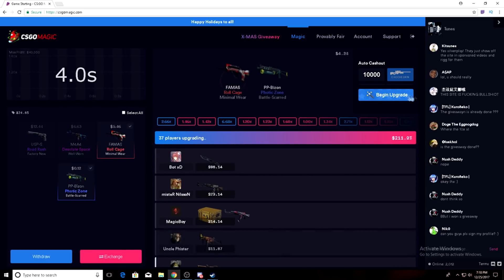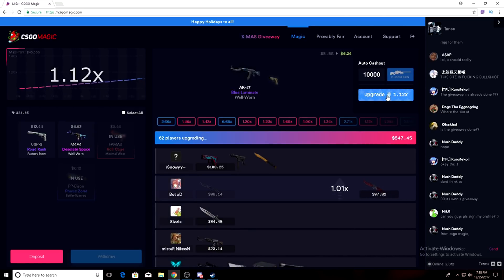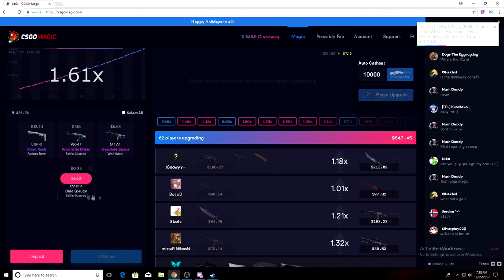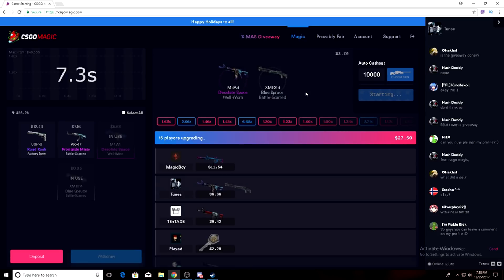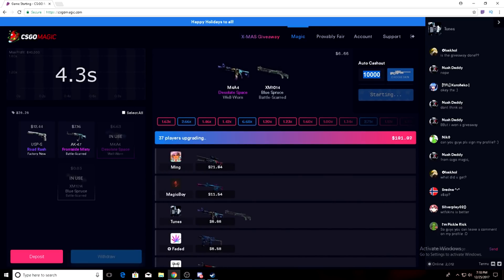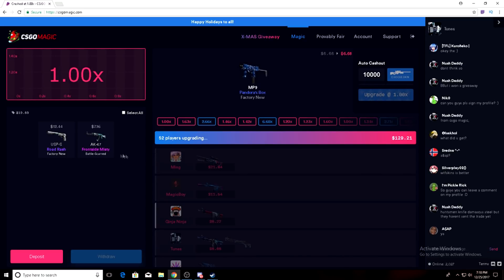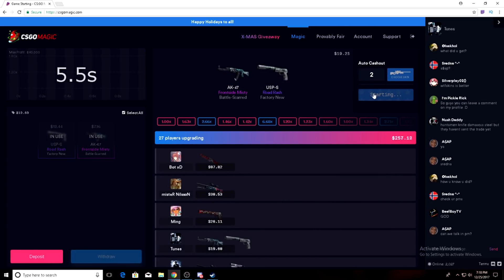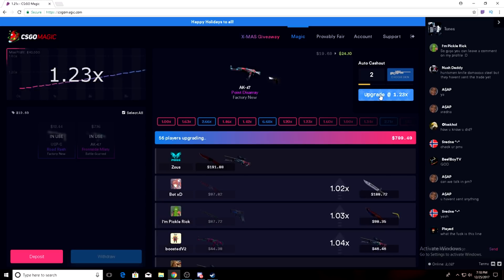All right, we'll throw in these two and we'll go to 1.2, 1.3 — there we go. That's how you do it. Another crash. We'll throw in these two, another 1.3 auto cash out — oh fuck, that hurts. Okay, we'll sit on this, auto cash out at two. Fuck.